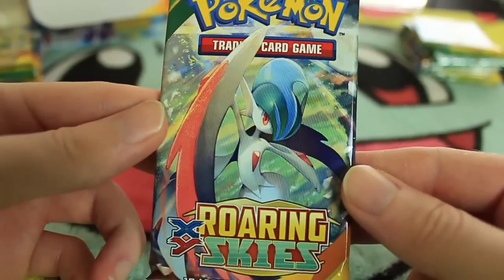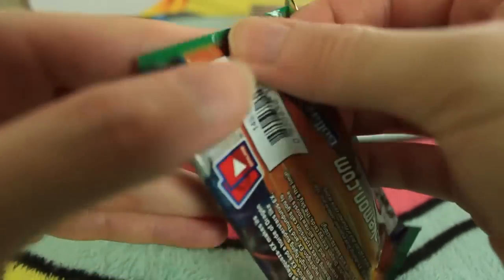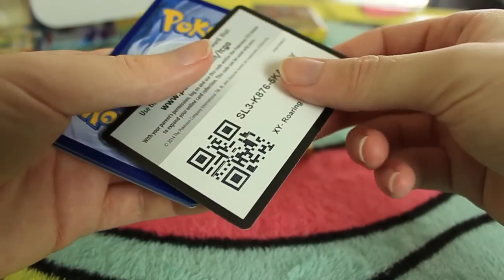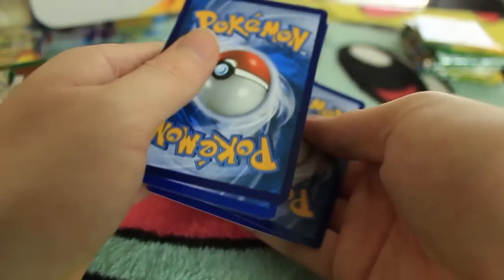The first one is going to be a Mega Gallade pack. During the first part where all the commons and uncommons are pretty new, I'm going to be taking my time with this. But as you see the upcoming parts, we'll be going a bit quicker through things. It looks like we had a Spearow right there. The code cards - they do it backwards now, I guess. But I will be giving you guys all the code cards, so if you're into that, definitely check them out.